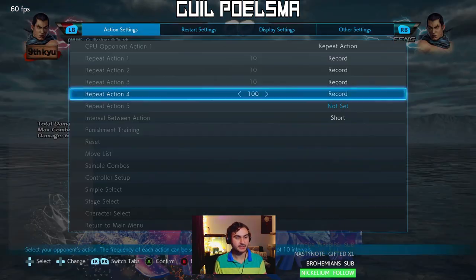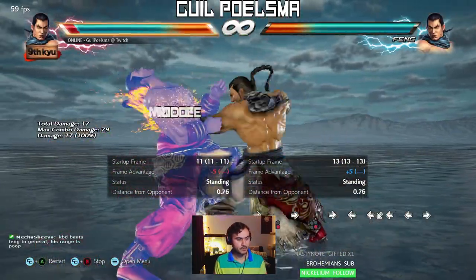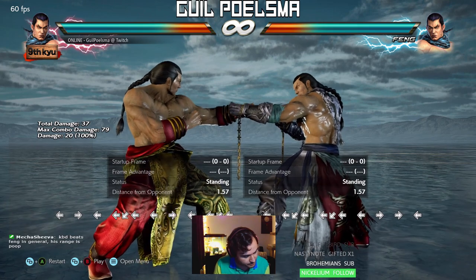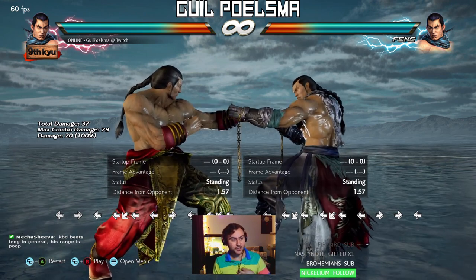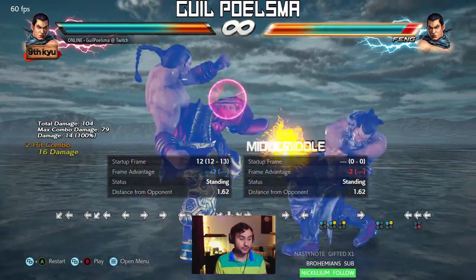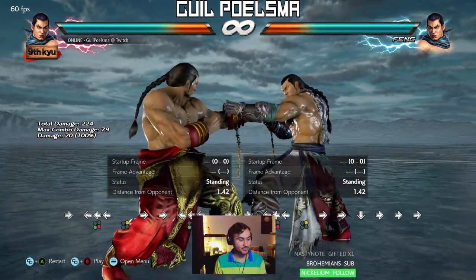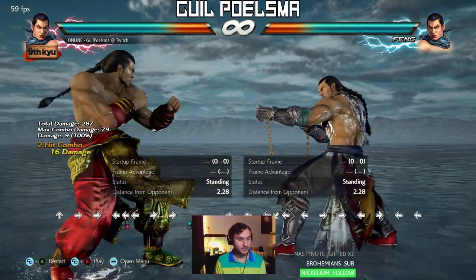Definitely don't like getting hit by that. But again, if you do the back dash low block — Korean back dash beats Feng in general. That's why at extreme high level, Knee and other Feng players — if you look back at EVO — you know what Knee was doing: 1,2 back 4, 1,2 back 4, down 2 from time to time, back dash kenpo. With punishes on pressure, it was just 1,2s, some lows, and back 4. That's how he dismantled dudes, going for these big mix-ups.